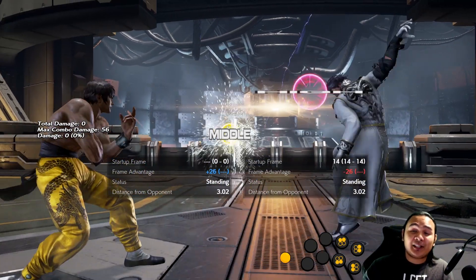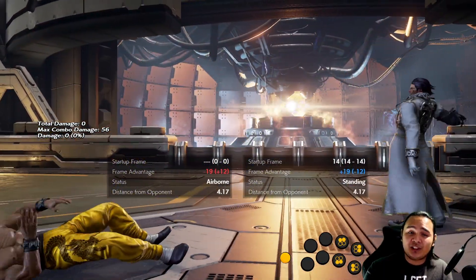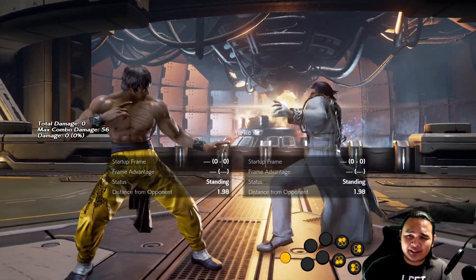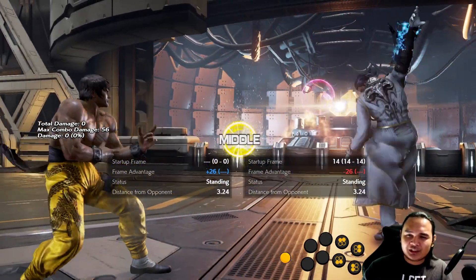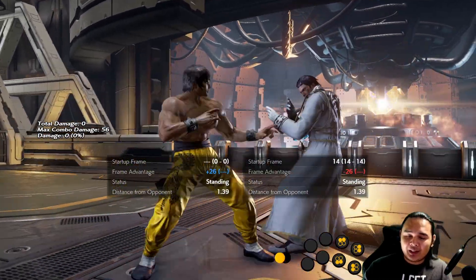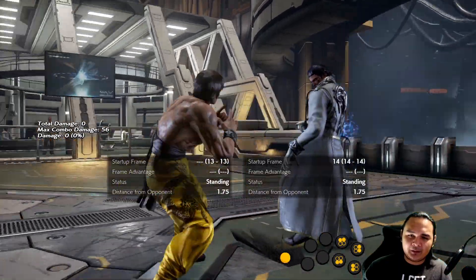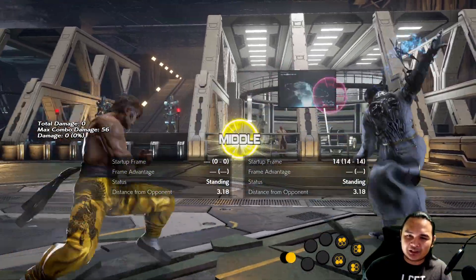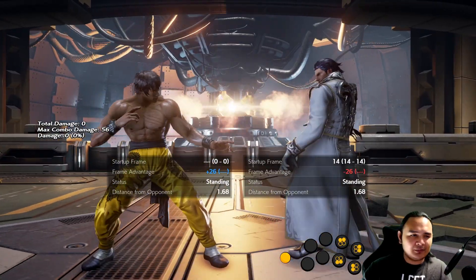Hey guys, it's time for another matchup specific tech video. This time it's Claudio's forward 2,2. Usually this move is very hard to punish because of the pushback — after finishing the move, Claudio moves further out and there's nothing most characters can do. This is very hard to punish for some characters, but at least with Law we can do something about it.